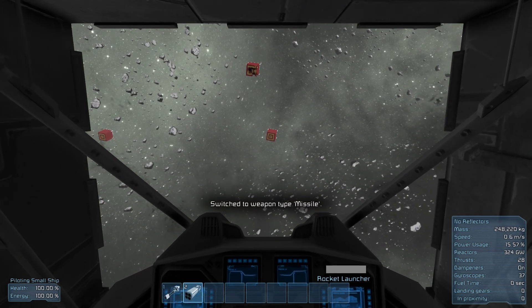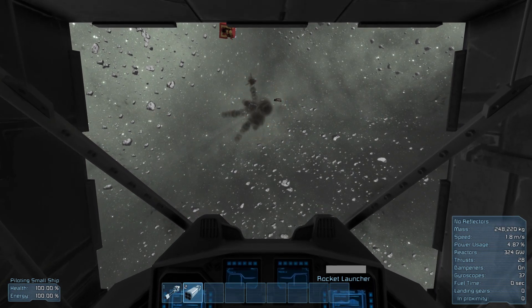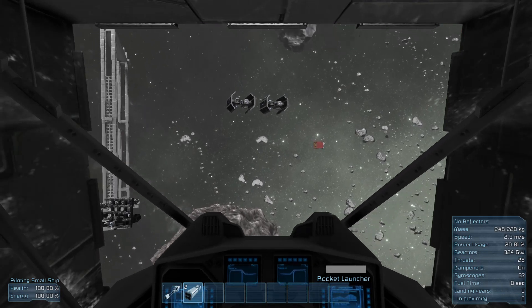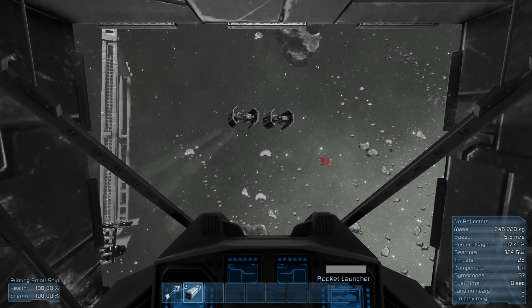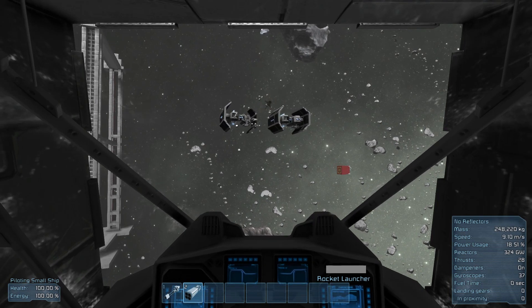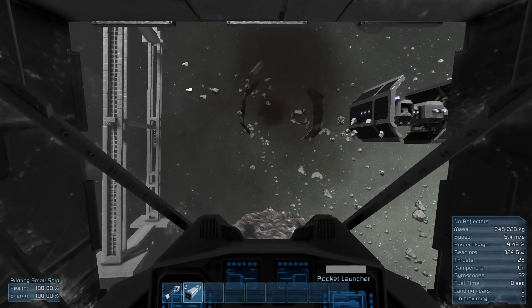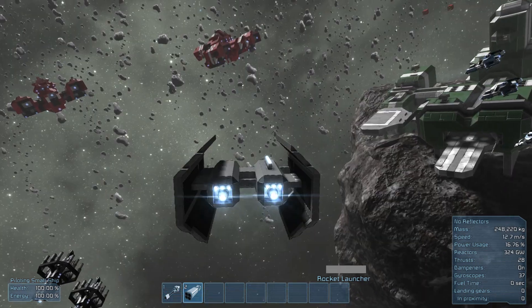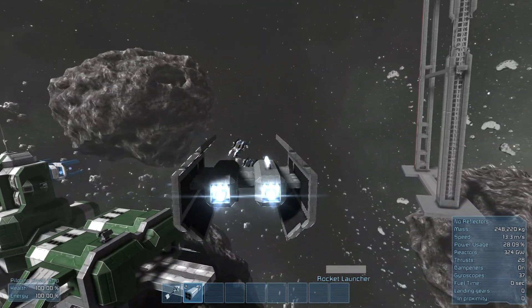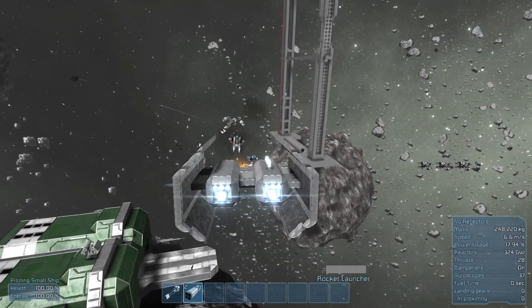And better yet is the missile launcher. Switching over to it, we can now fire some amazing explosives. The missiles are over to the left — let's see if we can hit this target. There we go, obliterate it! That means way more fun videos in Space Engineers because now we can just blow stuff up. Just take the wing straight off that TIE bomber, finish it off with a couple more missiles — and one more for good measure because it's so beautiful.